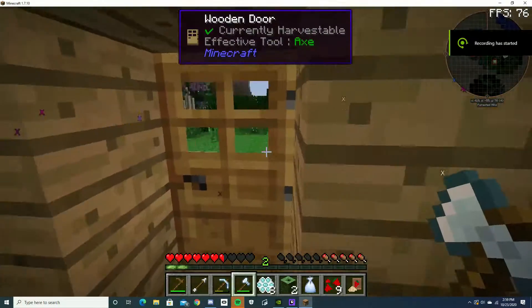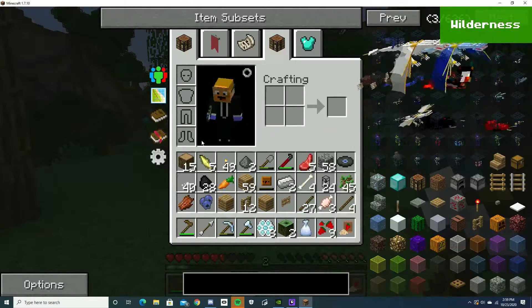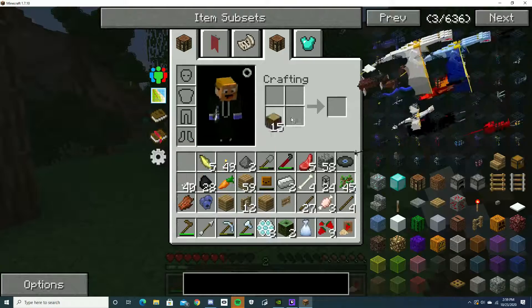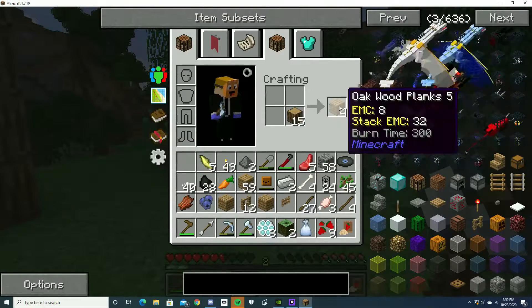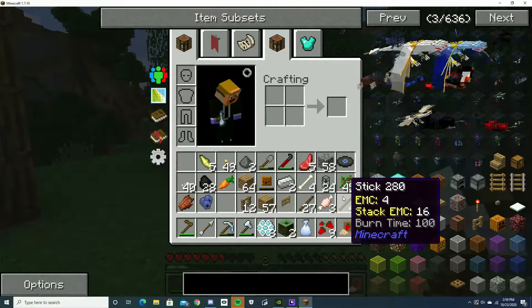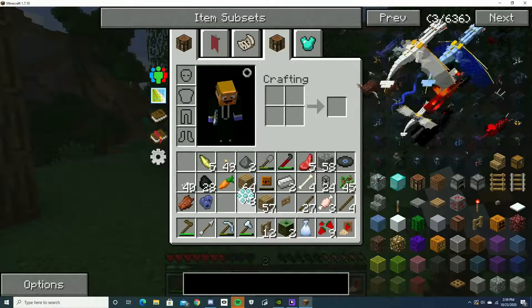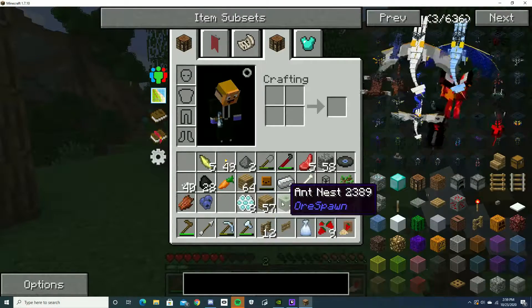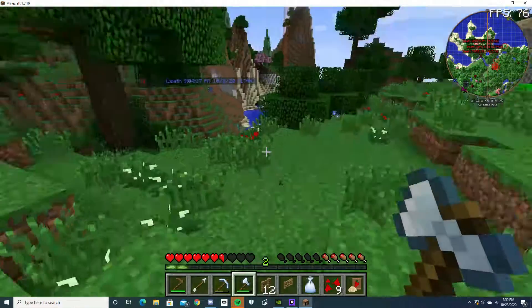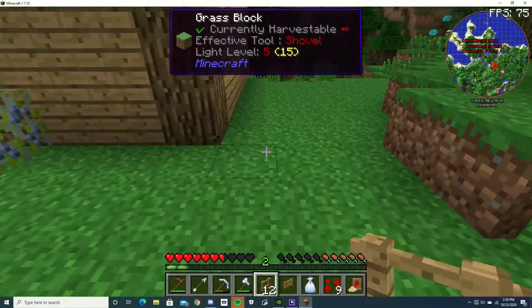Took me a whole day, but I figured out the fence recipe. I never want to find out that recipe again. It's way different than the actual game — by way different, I mean way different. At least that's what I think; I mean, I use guided crafting.